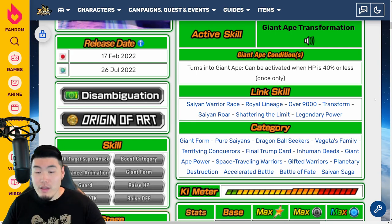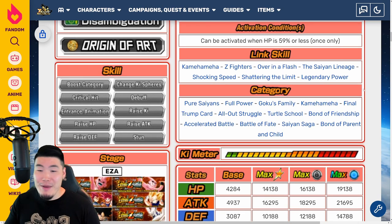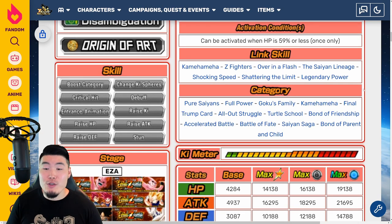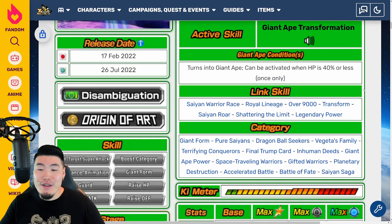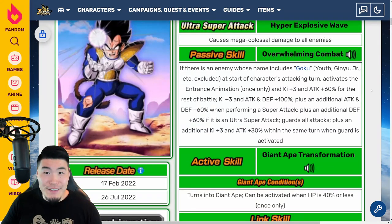Vegeta's links are Saiyan Warrior Race, Royal Lineage, Over 9000, Transform, Saiyan Roar, Shattering the Limit, and Legendary Power. They're both in a bunch of categories. For Goku: Pure Saiyans, Full Power, Goku's Family, Kamehameha, Final Trump Card, All Out Struggle, Turtle School, Bond of Friendship, Accelerated Battle, Battle of Fates, Saiyan Saga, and Bond of Parent and Child. For Vegeta: Giant Form, Pure Saiyans, Dragon Ball Seekers, Vegeta's Family, Terrifying Conquerors, Final Trump Card, Inhuman Deeds, Giant Ape Power, Space Traveling Warriors, Gifted Warriors, Planetary Destruction, Accelerated Battle, Battle of Fate, and Saiyan Saga.